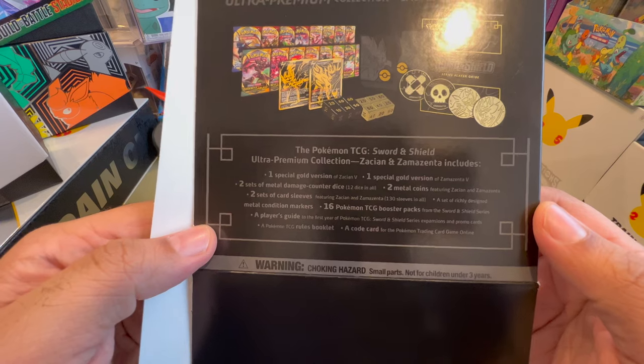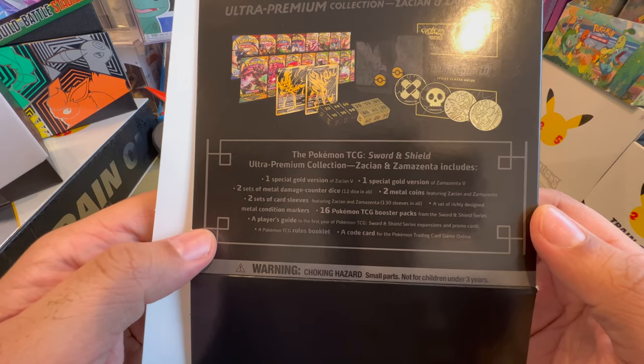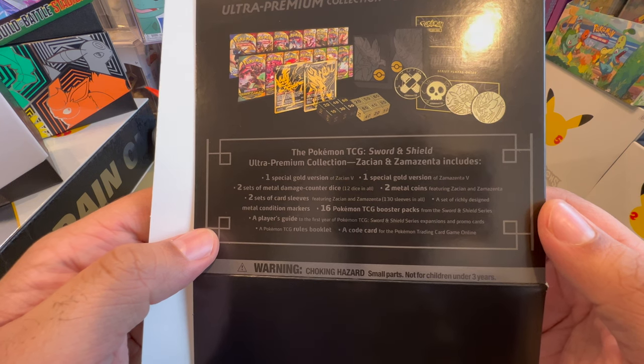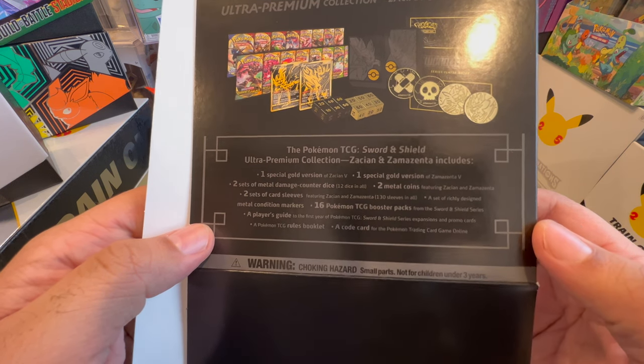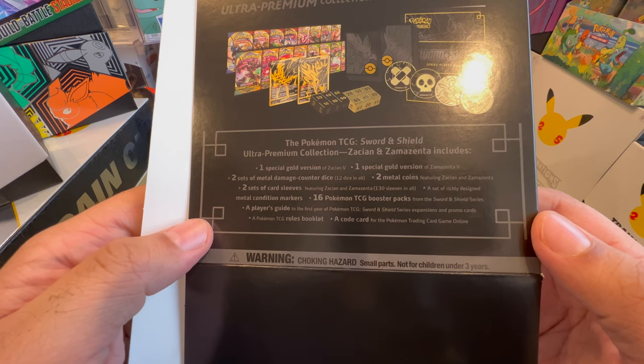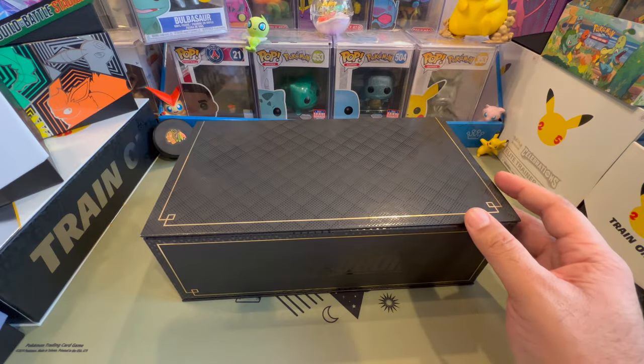One special gold Zacian V, one Zamazenta V, two sets of metal damage counter dice, two metal coins, two sets of card sleeves, 16 booster packs, a player guide, rules booklet, and a code card. Let's go!